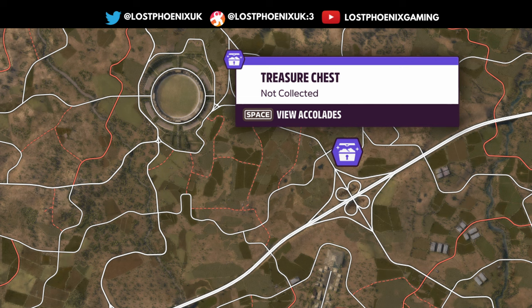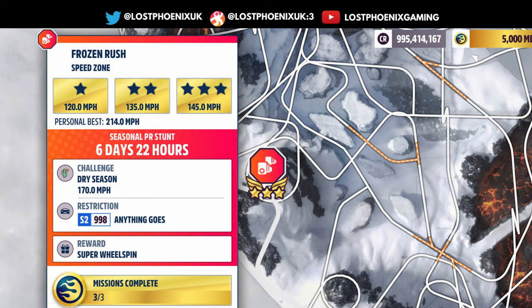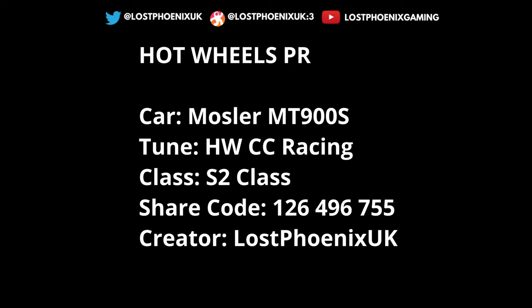Hot Wheels: Speed Zone Frozen Rush — anything goes, S2 class. Paint it orange — hypercars in S2. Frozen Rush Speed Zone requires 170mph in an S2 class car and gets you a Super Wheelspin. It's actually pretty simple to complete. True to Mr. Mosela form, I'm using the Mosela because in S2 it does well over 200mph — pretty straightforward.